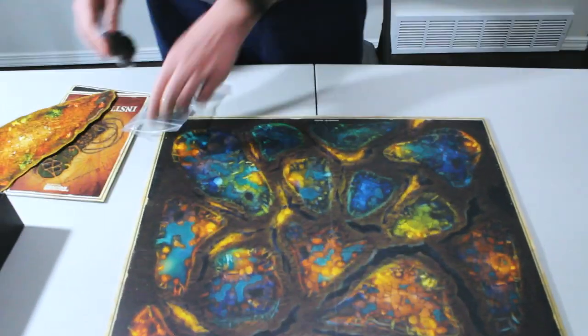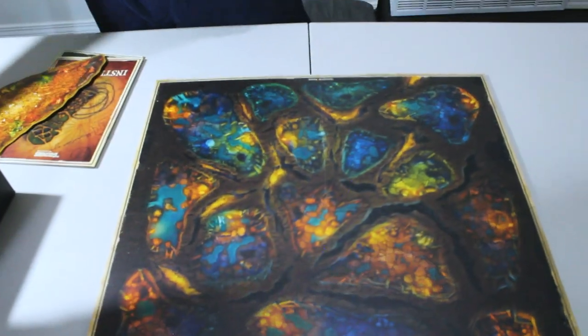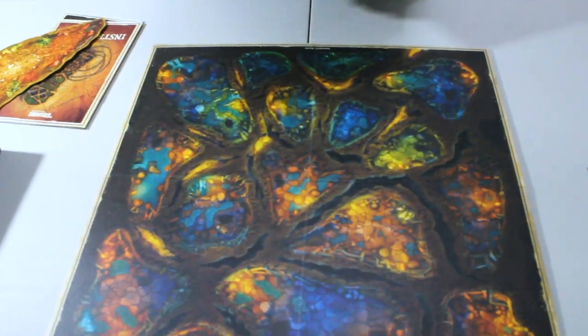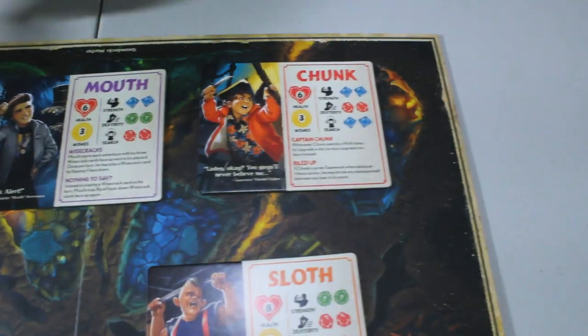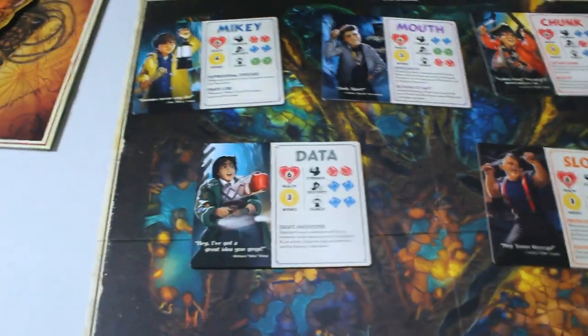We're going to move on to the characters. If you think about D&D, they're like character sheets. You've got all your favorite characters: Mikey, Mouth, Chunk, Data, and Sloth. Everybody wants to be Sloth.